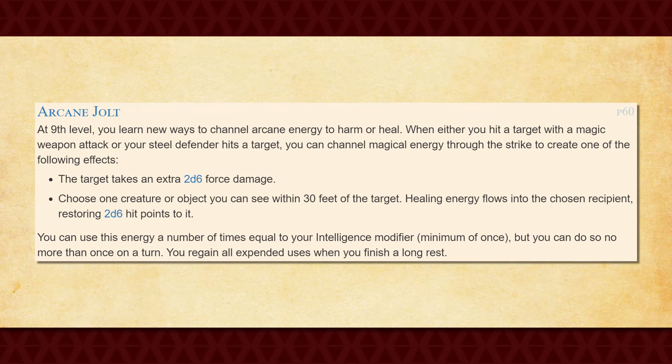At 9th level, you get Arcane Jolt, which allows you to deal additional damage or heal an ally whenever you land an attack with a magical weapon or your Steel Defender, a number of times equal to your Intelligence modifier per long rest. If you choose to deal damage, you deal an additional 2d6 force damage to the target. If you choose to heal, a creature within 30 feet of your target gains 2d6 hit points. The fact that you can do this for free on your turn is absolutely incredible, as it won't interfere with anything else you do on your turn.